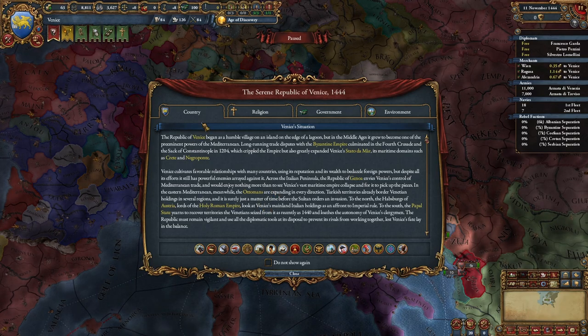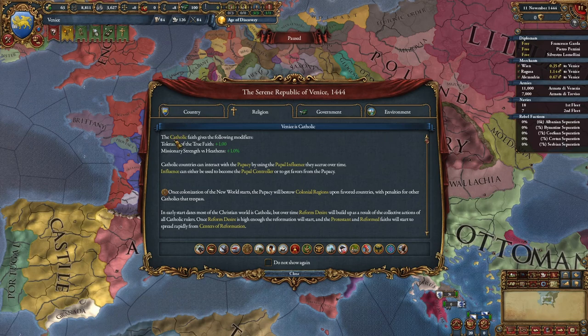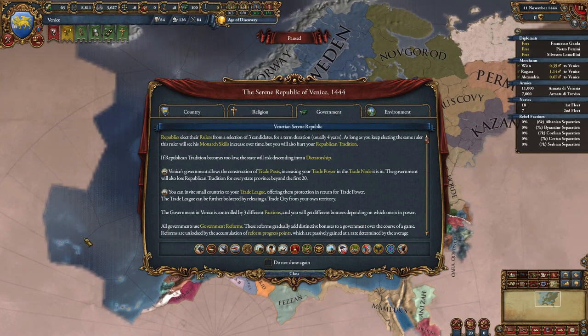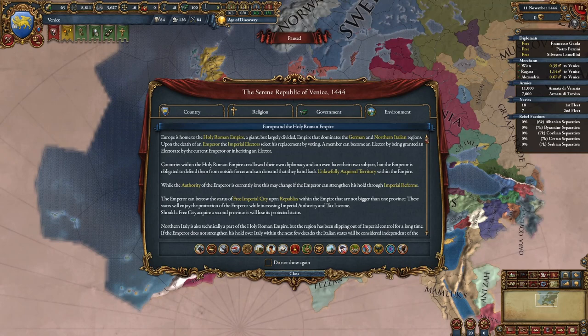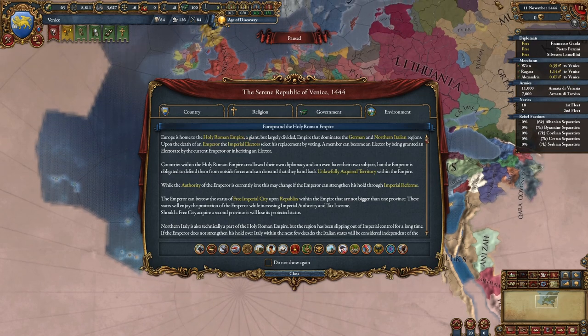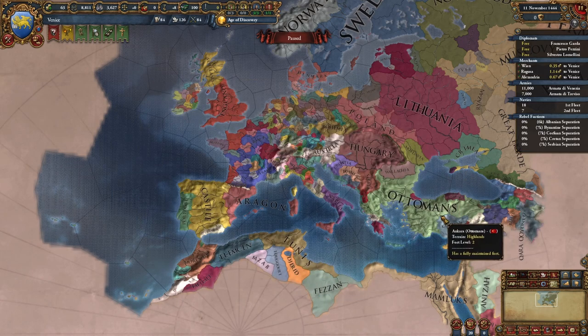Here we are. Every country when you start off will pop up with this box — it gives you a bunch of information about the country. The country tab is mostly flavour and gives you a bit of context. Religion tells you about your religious mechanics — there are a lot of different religions. Ditto government: there's a lot of different government types. The main one is monarchy; you're going to be playing as a monarchy most of the time. And then environment tells you what's going on in your continent — for us, we're in Europe, which is dominated by the Holy Roman Empire. You'll get to know all of this stuff after a couple of games.